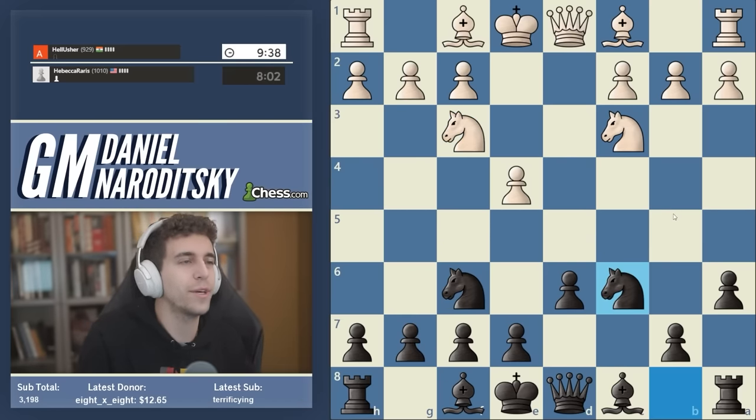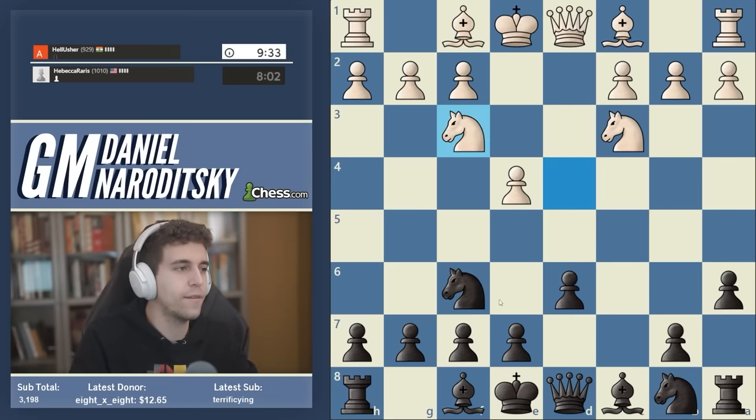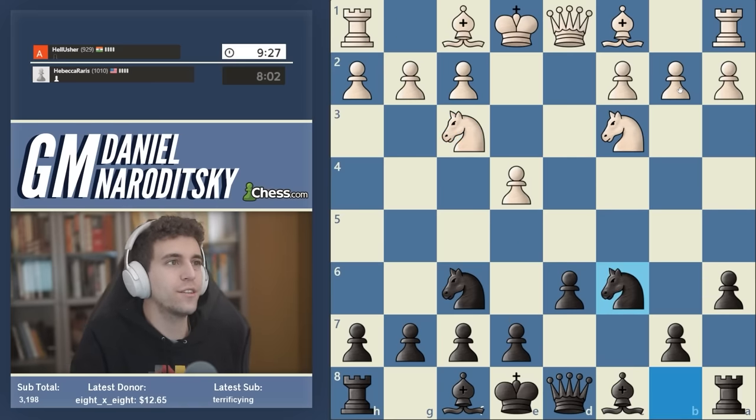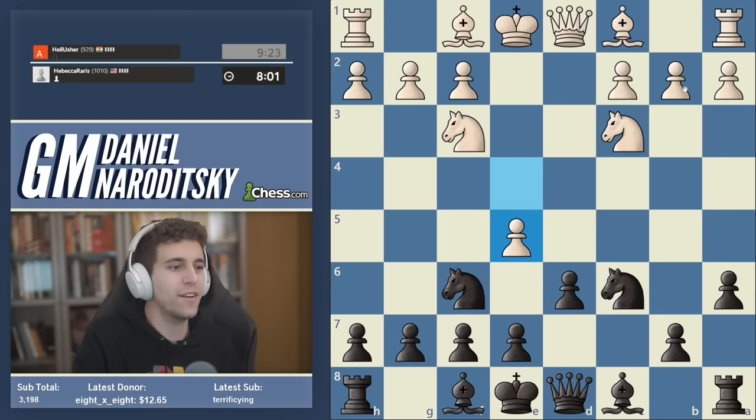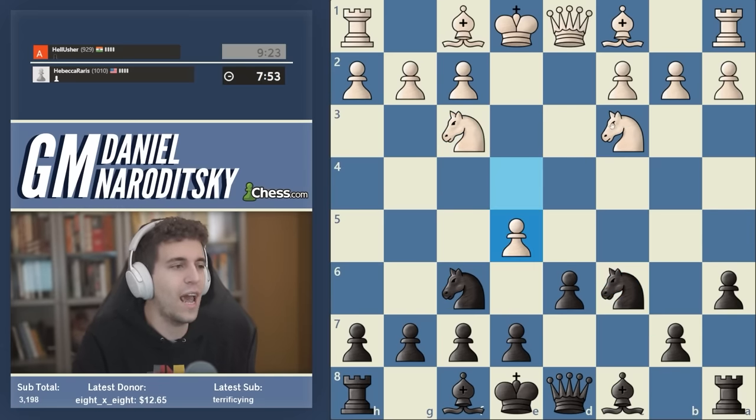Let's start by simply developing our knight to c6. I actually do not like the move e7-e5 in this position — I'll explain why after the game. If you're watching this and you're new to the Najdorf, you shouldn't feel too overwhelmed. You might be confused: 'Doesn't e5 weaken the d5 square?' I will explain everything in due course — you're not going to understand everything immediately.